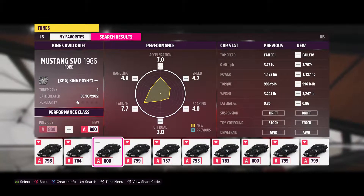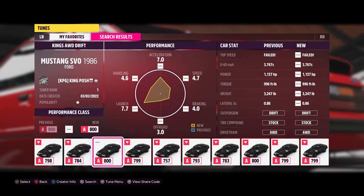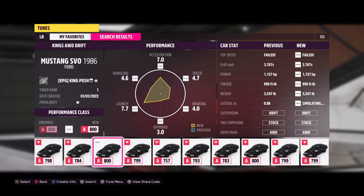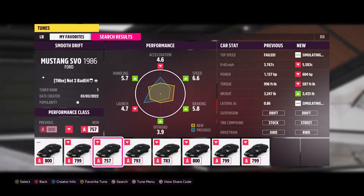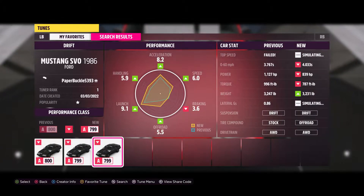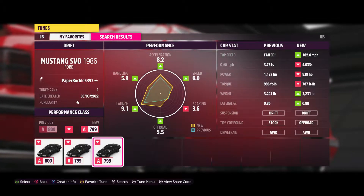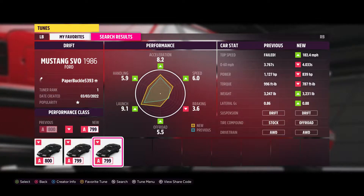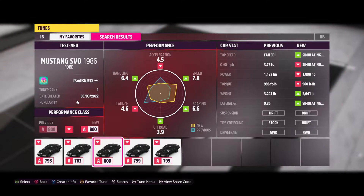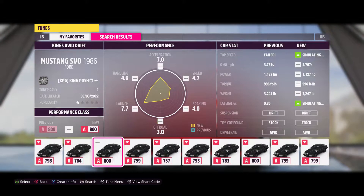As you can tell, I have 1,127 horsepower all-wheel drive. These guys here have rear-wheel drive and rear-wheel drive. I think there's only two of us that have all-wheel drive at the moment. It's very new. This guy I know had all-wheel drive, but he only has 839 horsepower and he's on an off-road tire compound, so that's strange too. I'm definitely the most powerful car as of today on this game.